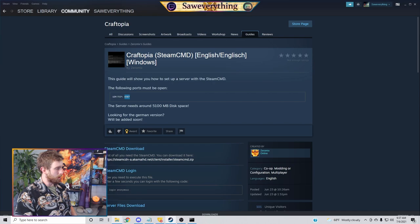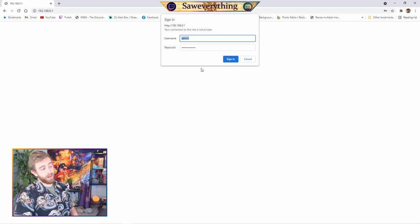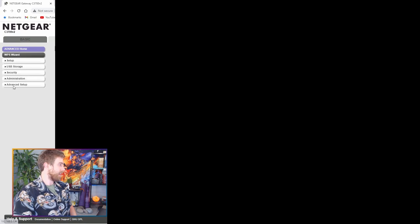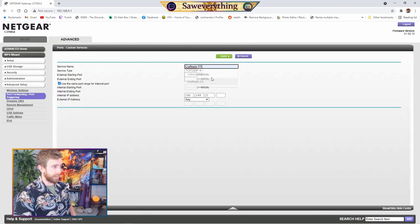Open Firefox or whatever browser you use, and paste that Default Gateway IP address into the address bar. It's going to ask you to sign in. The answers are typically the default credentials — whatever is written on the underside of your router if you haven't changed them. Admin, followed by whatever your original router password was. For me, I go to Advanced Settings > Advanced Setup > Port Forwarding and Port Triggering. As you can see I've already made my dedicated server ports for Valheim and Craftopia.